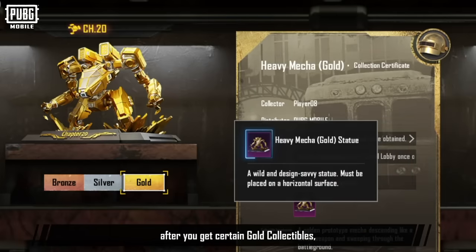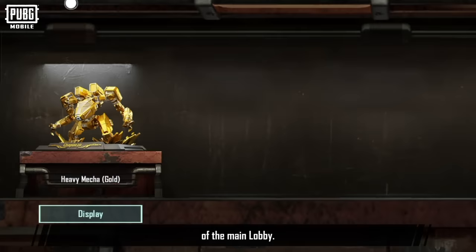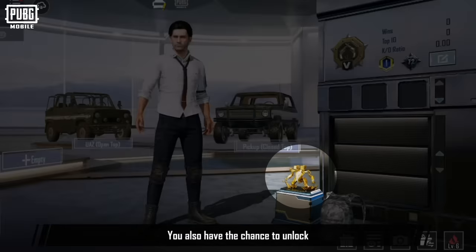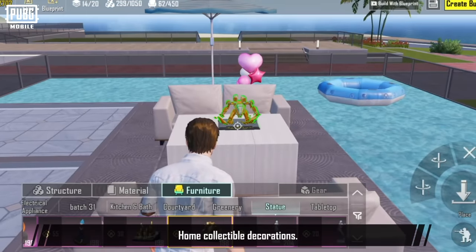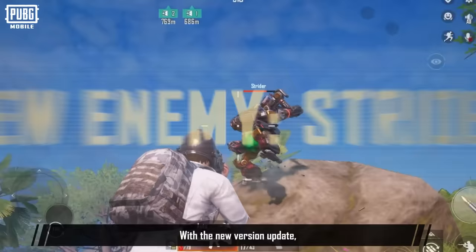Chapter 20 also brings brand new honor rewards and collectibles. What's different this time is that after you get certain gold collectibles, they can be displayed in your personal space in the main lobby. You also have the chance to unlock home collectible decorations.